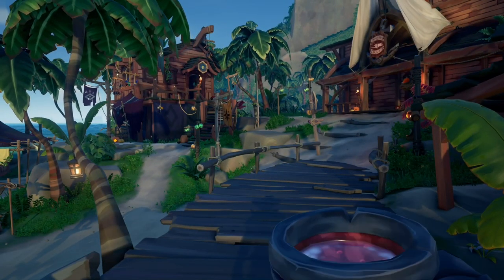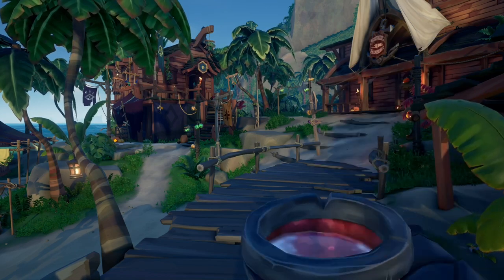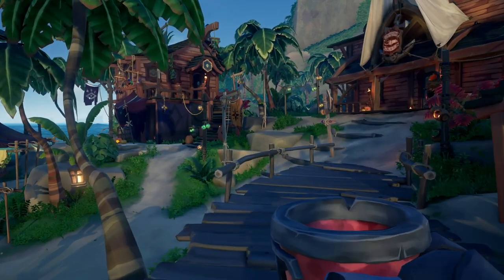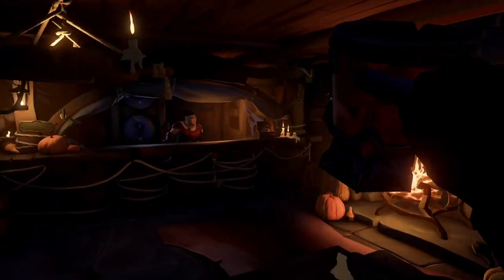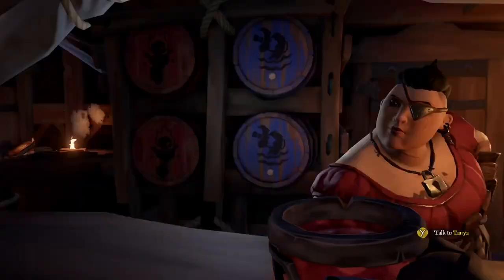Moving on to the final part of the Crimson Crypt set, we have the Crimson Crypt Tankard. The tankard I personally really like because it has that neon red, and when you drink inside, you can see the liquid lined in the red inside. It's almost like a goblet, which I really, really like. But that is it for the Crimson Crypt set.